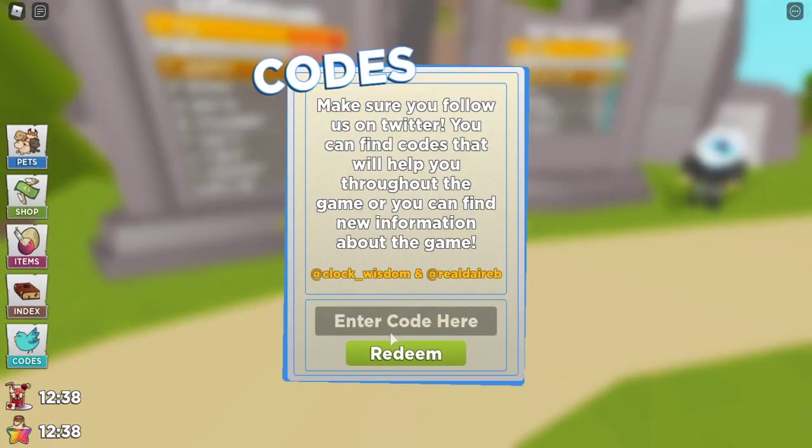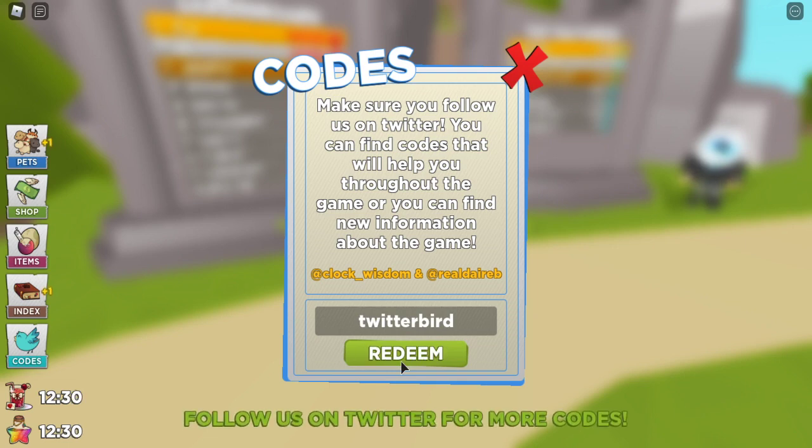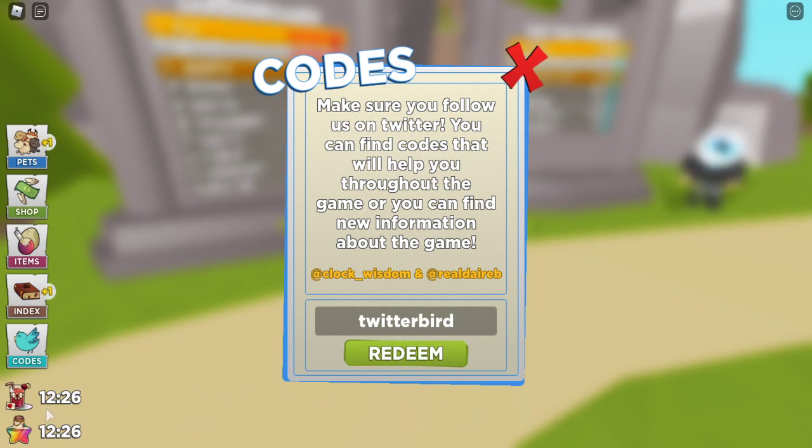What you want to do is click 'Codes' over here. The first code I'm showing you is called 'twitterbirds' — let's load it up. It says redeemed, and I believe that gives us some boosts.